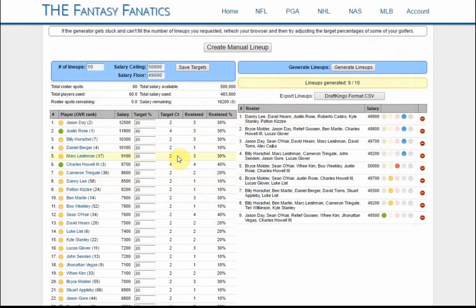We can build manual lineups with the lineup builder, or we can use the lineup generator by entering target ownership percentage numbers for all of our golfers, setting some parameters, and generating lineups. We could stop here and use the DraftKings format CSV button to download a file that we can upload at DraftKings and enter one contest at a time. It's a really powerful tool if we want to mass enter one of the GPPs.